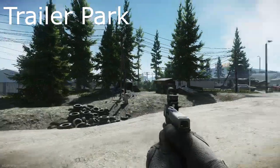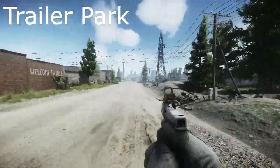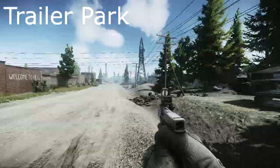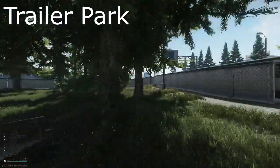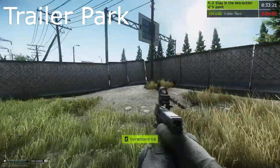The next one we're going to be looking at is the Trailer Park extraction, which is located here. You see the big roadblock comes all the way down the road from Big Red. You run in here, into the corner, and you should be extracting.